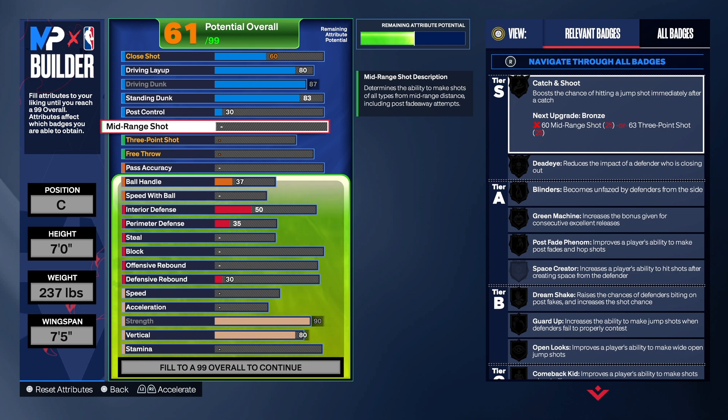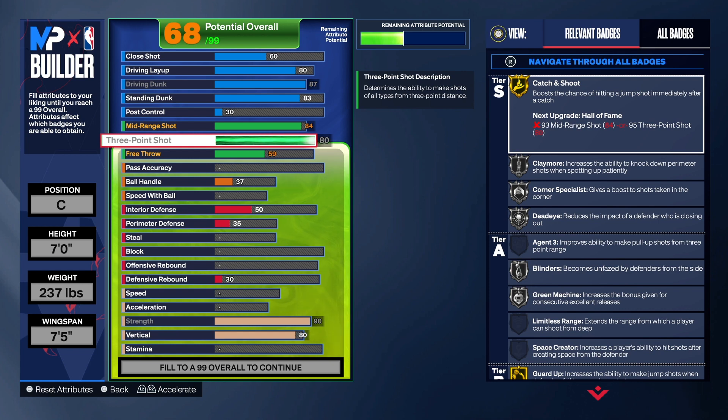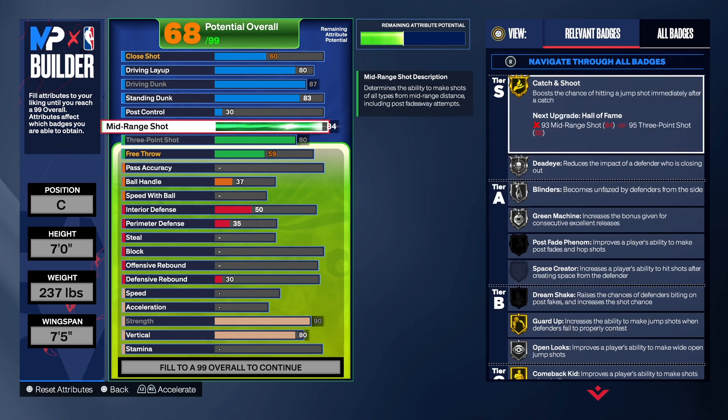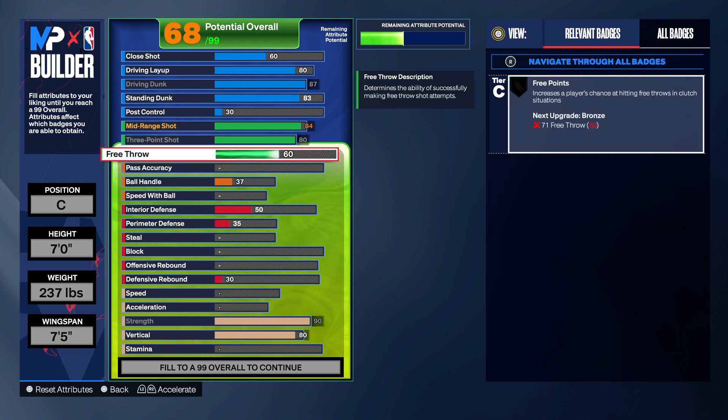Now one of the best parts — the mid-range shooting. I see a lot of people shooting mid-range. For the mid-range shot we have it at 84, which gives you good animations for creating your jump shot. For the three-point shot we're taking it to 80. With the 84 mid-range we get catch and shoot on gold — we can't get it off the three, so we get it through the mid-range. If you take it down to 81, catch and shoot drops, so keep it at 84.